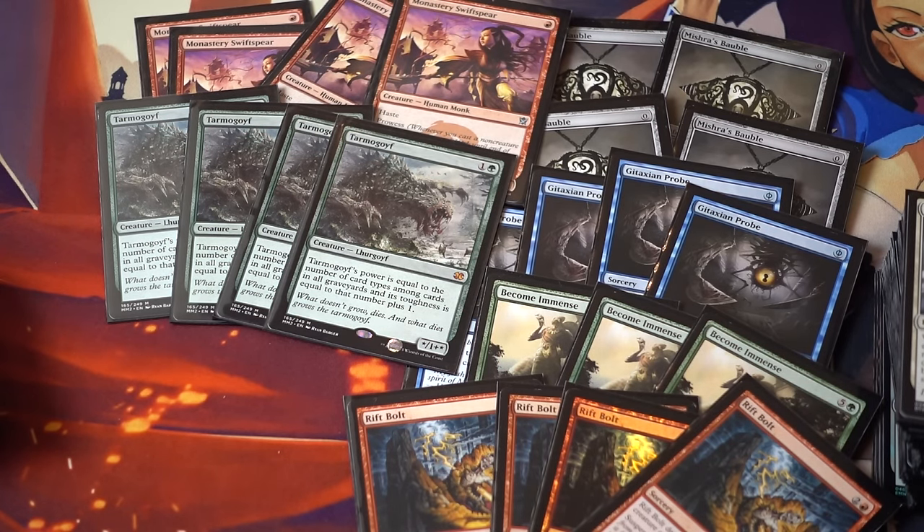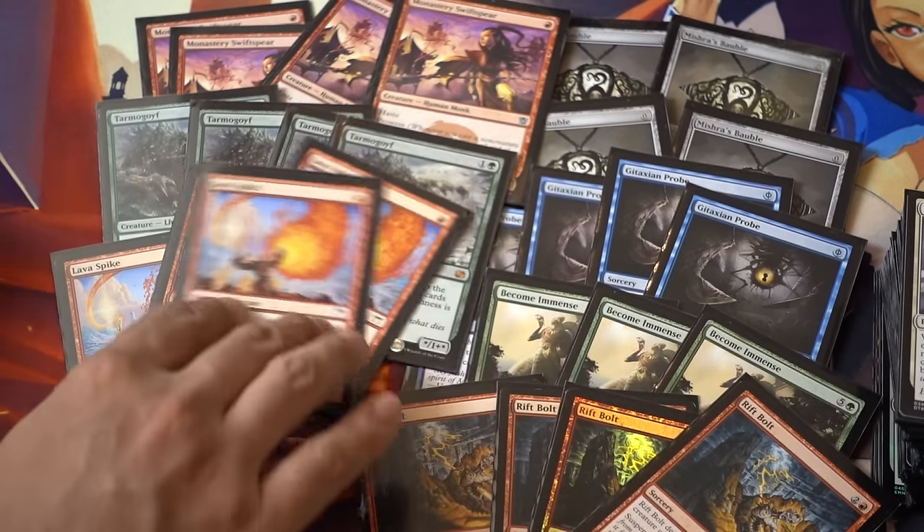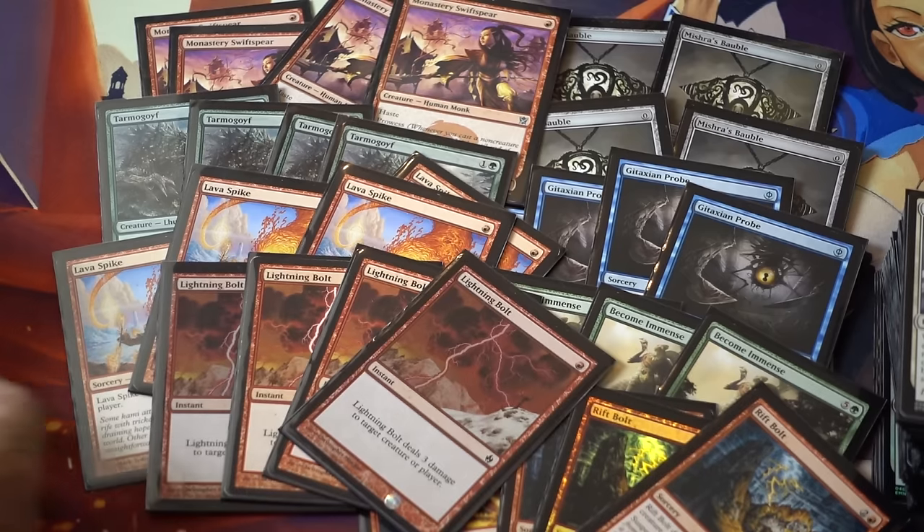You can also bolt their Tarmogoyf if their Tarmogoyf comes out first. Because the Tarmogoyf has one more toughness than power, if they block your Tarmogoyf it's not advisable — you can just bolt down theirs and having the only Tarmogoyf on the field is pretty good. Four Lava Spikes, four Lightning Bolts.